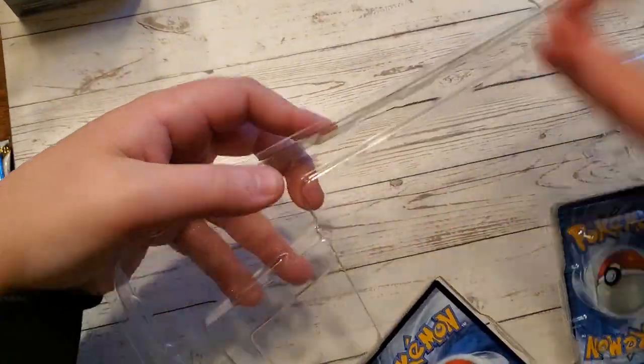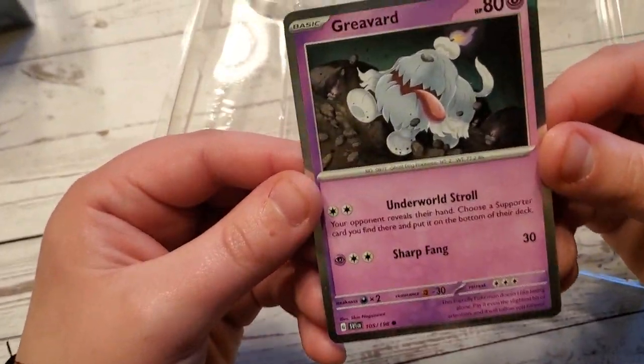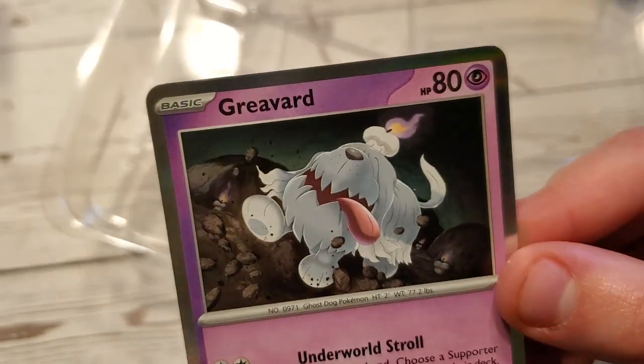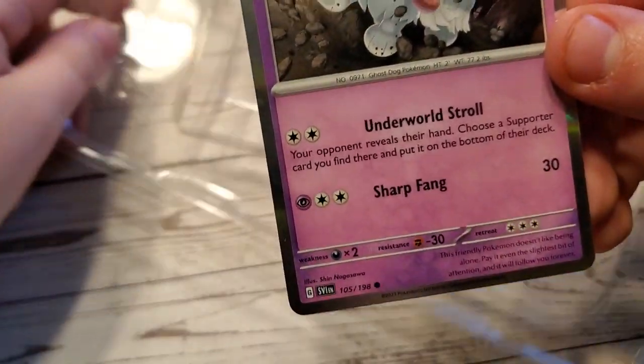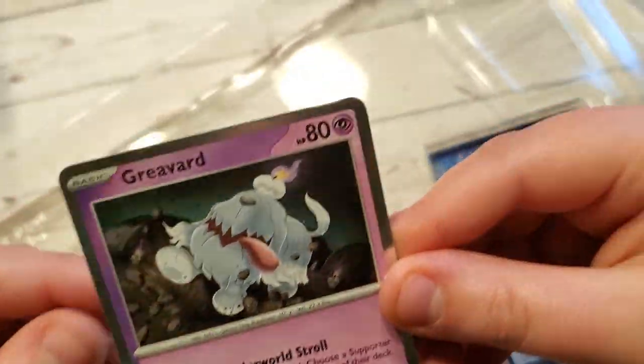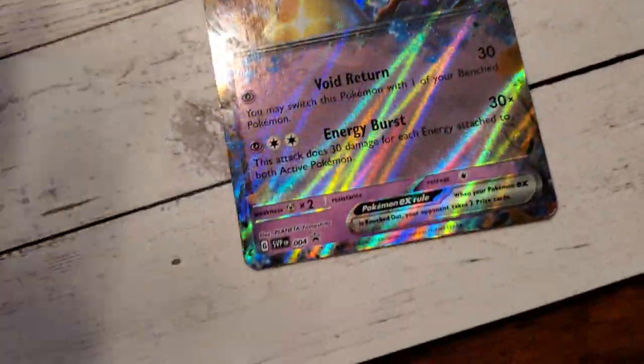What else is in there? Code card for you guys. It's in the set, I think. You can get this holo from the set. That's in the set — maybe not. Is this in there? It says one out of five out of 198. Yeah, so it might be one of the set cards. And then the Mimikyu. Look at that. Cool.